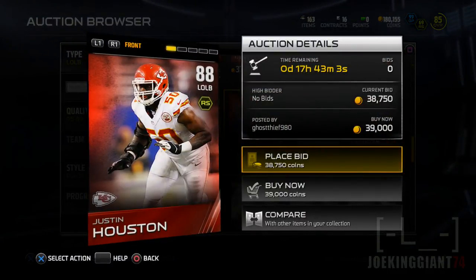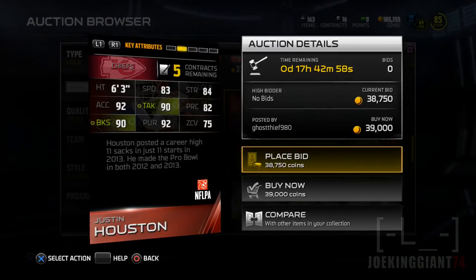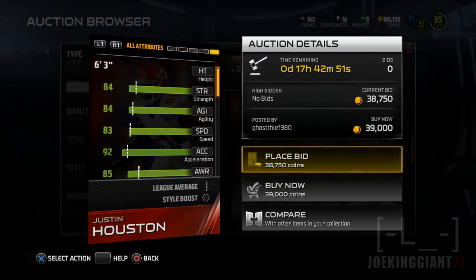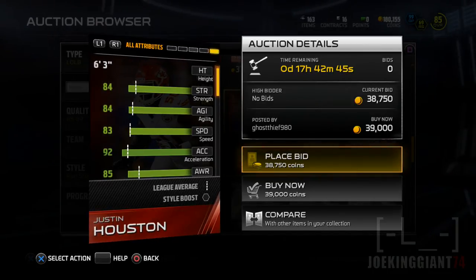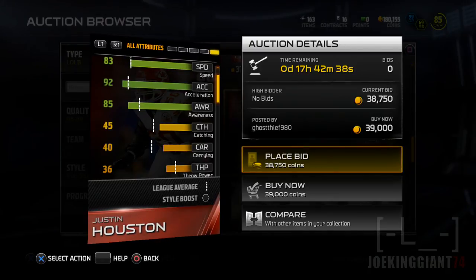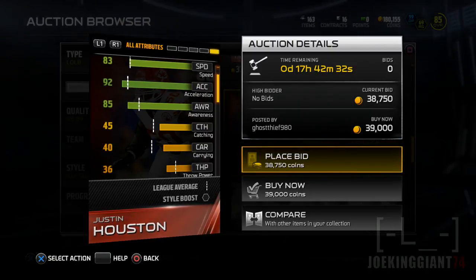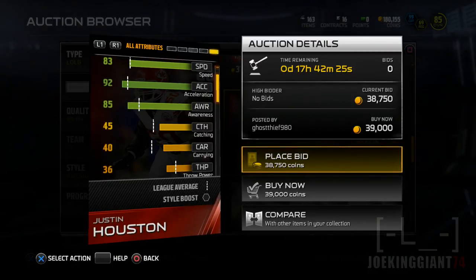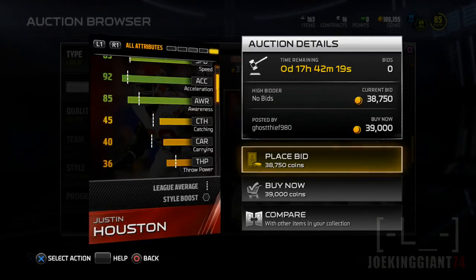Now let's move to Justin Houston. Justin Houston does have coverage — let's start with that right away. He has 75 zone coverage, so it's kind of like an upgraded Ahmad Brooks already. The speed of Justin Houston is quite amazing — 92 acceleration, this guy's going to launch like a torpedo. But the problem is his awareness is only 85, which means he can be tricked by counters, halfback misdirections, and options. It needs to be 90, but it's at 85 — still acceptable though.